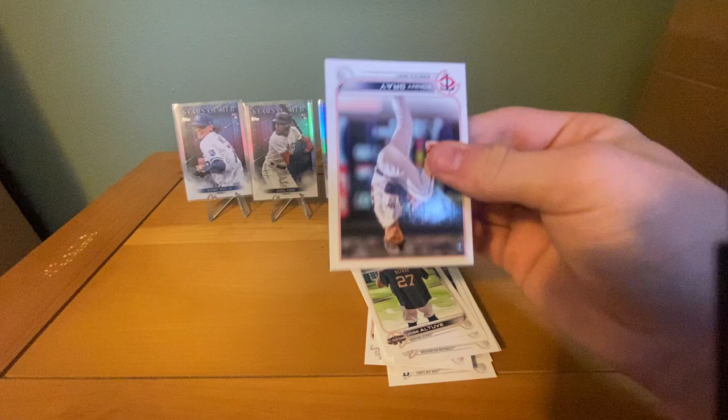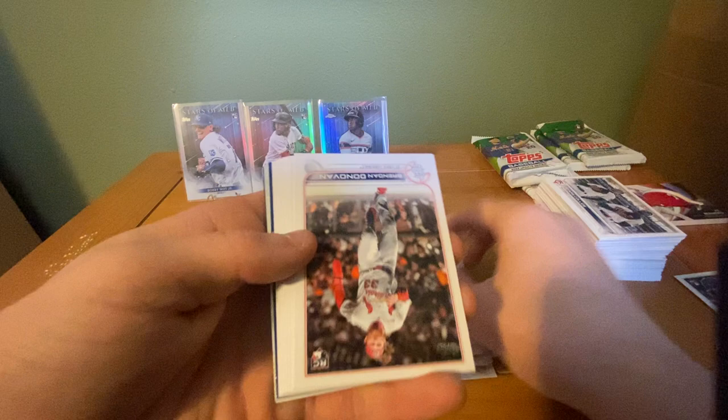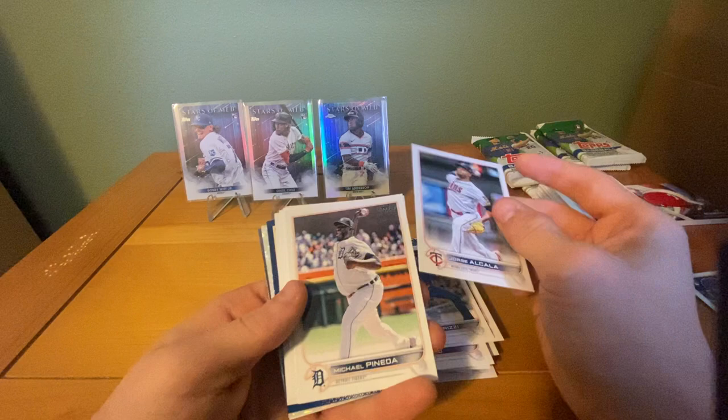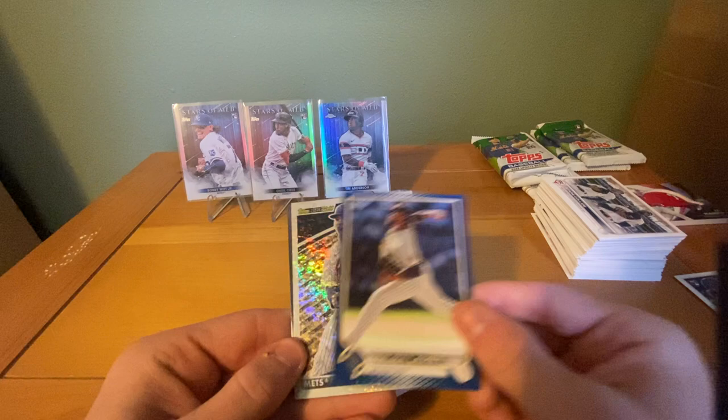That's a black gold and a blue — sweet. We have Sonny Gray, Cooper Hummel rookie, Seth Lugo, Brendan Donovan rookie, Jake Odorizzi, Jorge Alcala, Michael Pineda, Donovan Walton, Heliot Ramos rookie debut, Rich Hill, Joc Pederson. Our blue border is Lammet, our Topps gold is Pete Alonso — you can get these numbered, but this one is not. Sweet card though.